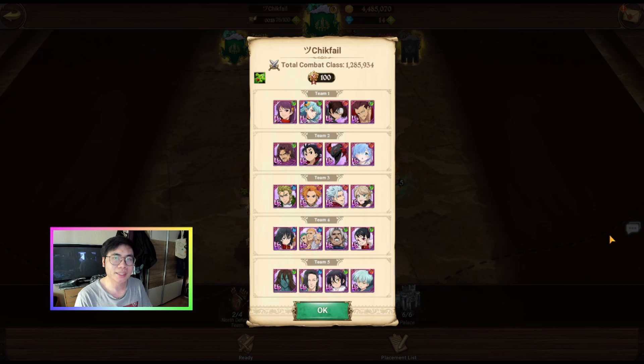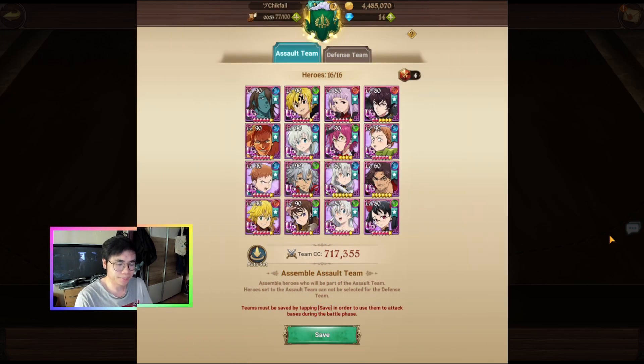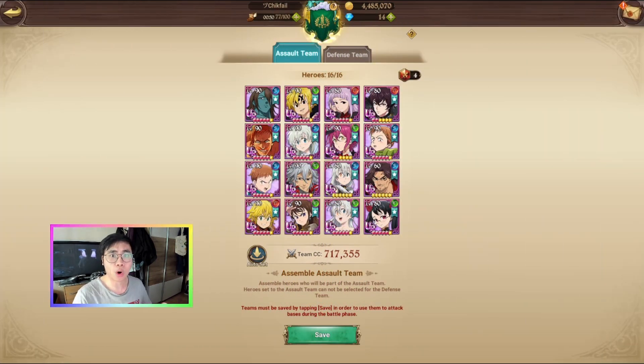Coming to the offenses I will use in the next war on Monday — we're going to stream, so join our Discord or subscribe so you don't miss it. The first team is going to be AM. At this point most people know AM is the strongest offense unit. Never use him in defense — in defense he's just wasted because you can easily play around him.